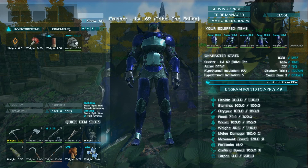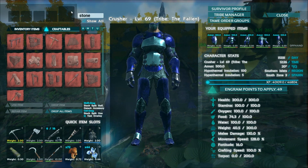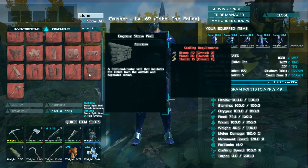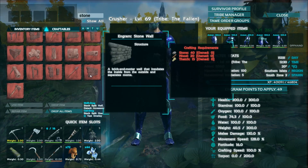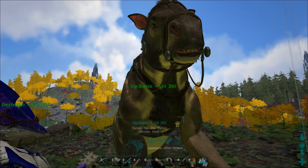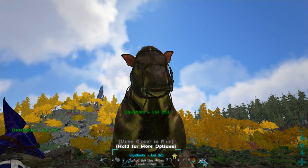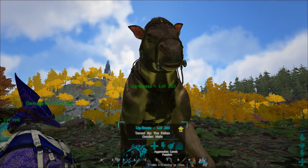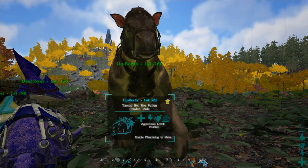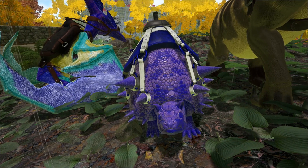The three resources we need are stone, wood and thatch. To get those resources, we need these two dinosaurs here. We need the calico for getting the thatch - he also helps out with wood as well. And then we use this dodecus over here for getting stone.